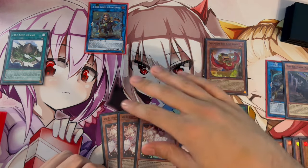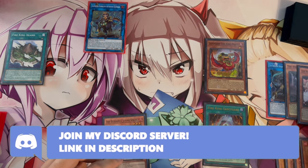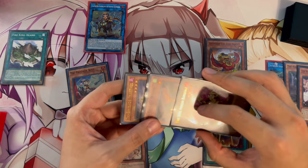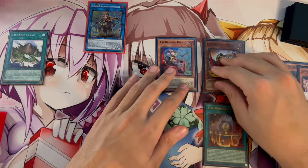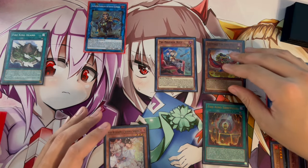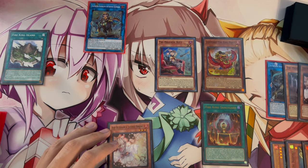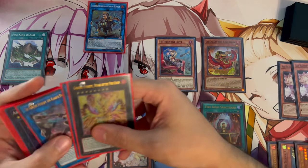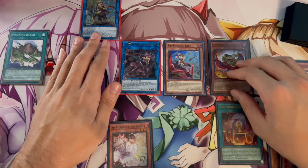Activate Sanctuary to put Fire King Island directly from deck to field. Then activate Bearbrumm, pitching two cards from hand to Special Summon one monster from the banish pile — we summon Kit, since it's a fire monster that synergizes with everything. You could also summon Fractal or Nerval. Activate Kit to banish Keras and Omen from the graveyard to summon Faraja onto the field.